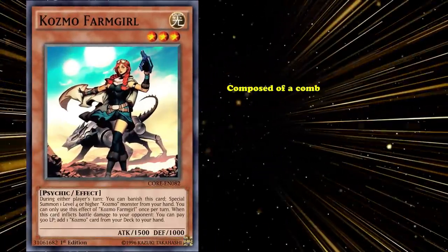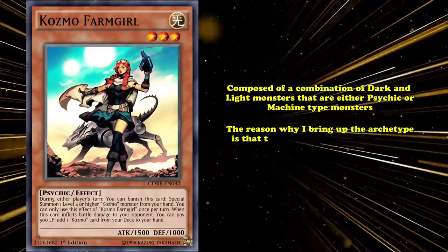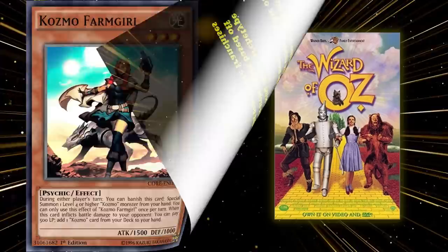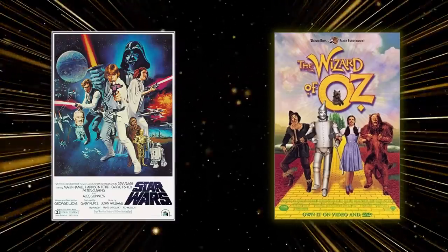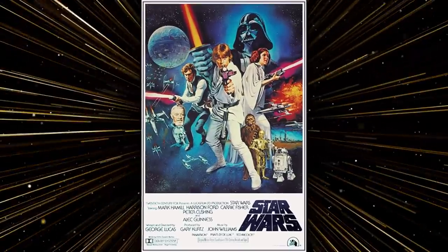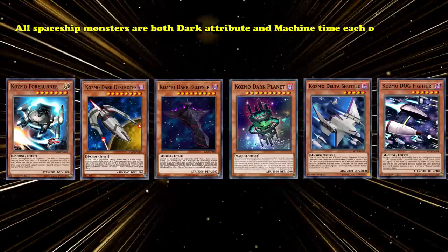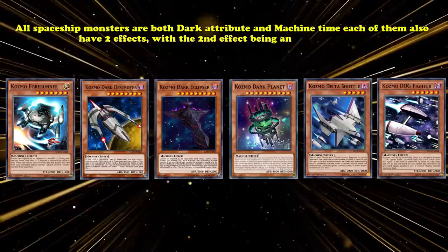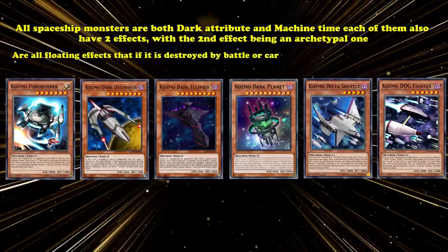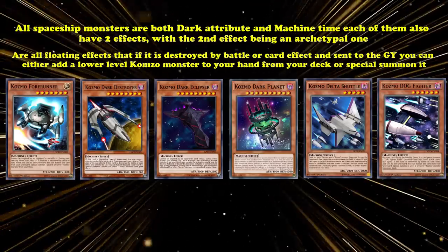The archetype is composed of a combination of dark and light monsters that are either psychic or machine type. The reason I bring up this archetype is that the entire archetype is based off of two really popular pop culture franchises — Star Wars and The Wizard of Oz — and all of the cards are full references to these movies. Let's start with the spaceships. For the sake of not repeating the same line over and over, all spaceship monsters are both dark attribute and machine type. Each of them also have two effects, with the second being an archetypal floating effect: if destroyed by battle or card effect and sent to the graveyard, you can either add a lower-level Cosmo monster to your hand from your deck or special summon it.